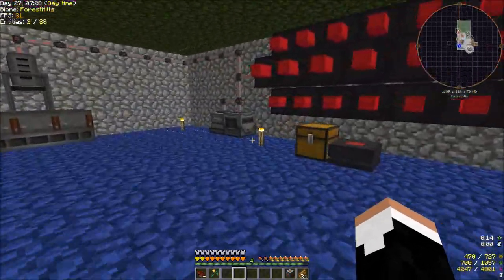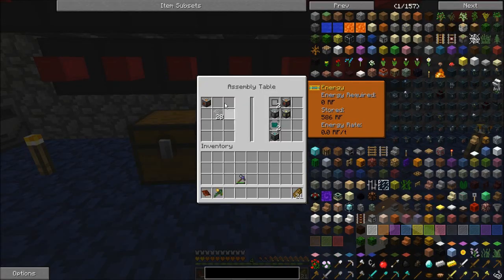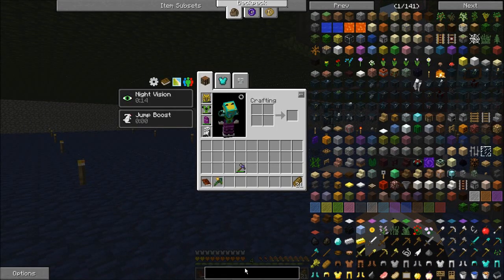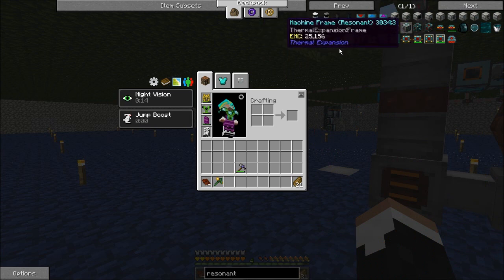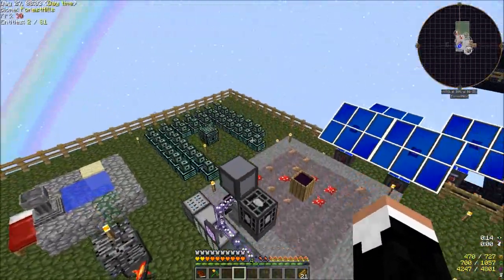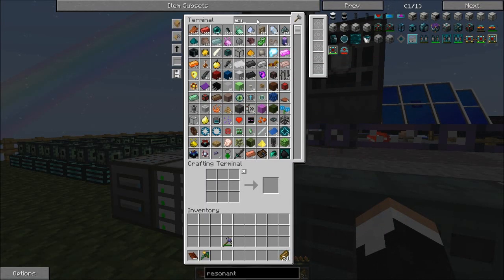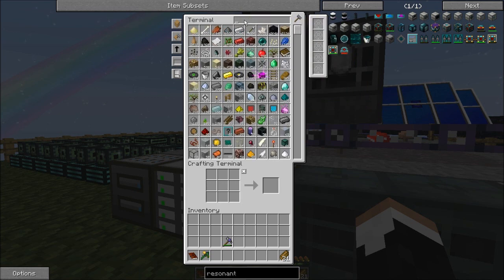And this machine frame we're going to toss back in here and let it begin. Oh, I don't have the stuff for the resonant machine frame. So for a resonant machine frame — where are you? Lumium and Endarium. Shouldn't be too hard. Might already have a little bit of Endarium. No, I have no Endarium at all. What about Lumium? Nope. So I'll have to make both.